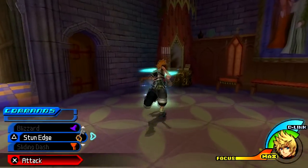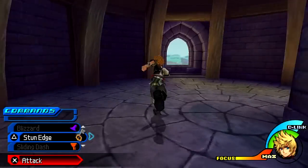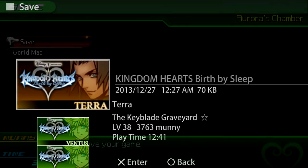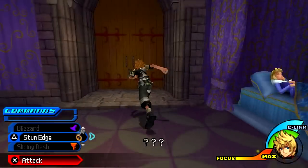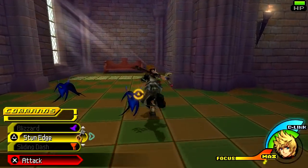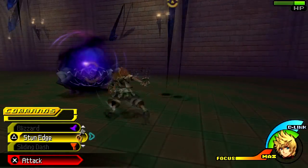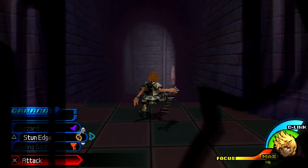All right, before we go anywhere let's snag a save — actually let's not do that yet, let's go into the other room because there is treasure right here. Not quite as much as we had with Terra's campaign but still something. Head back into the next room and continue down the hall. Run past all the enemies, grab the chest — hello, goodbye. There'll be plenty more where that came from.